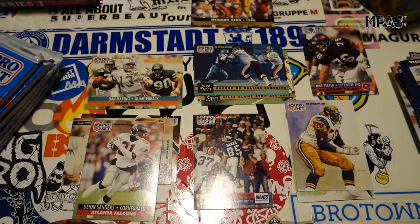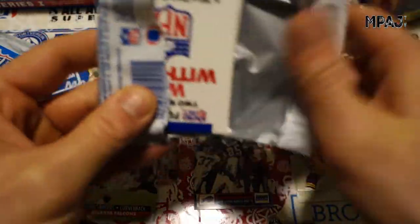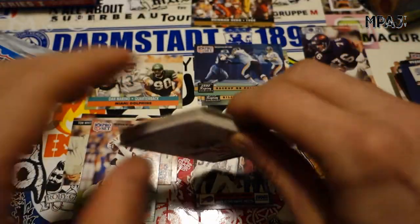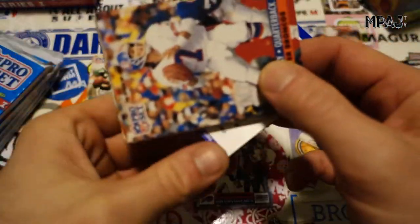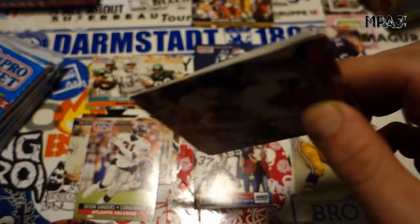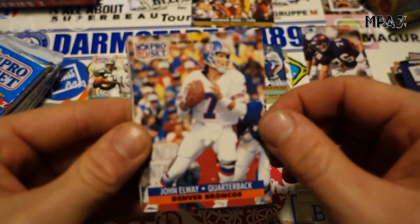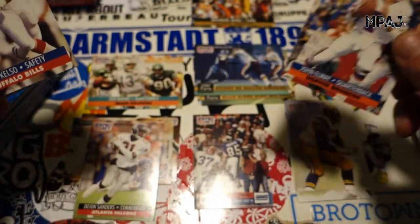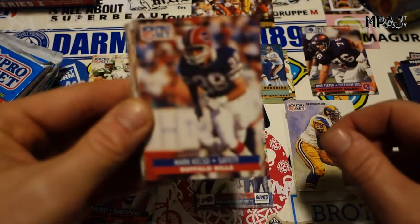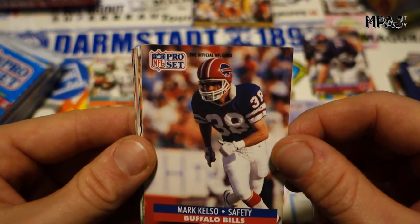I'll keep the Frankfurt Galaxy card because that would be a personal pick of mine — it's the closest professional football team we had nearby. Now we do have a local team in Darmstadt and they play in the second league. Going right away with a Hall of Famer — John Elway. And Mark Vlasic — he has a weird looking helmet on, what is he wearing?